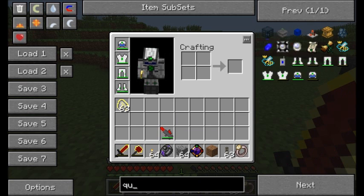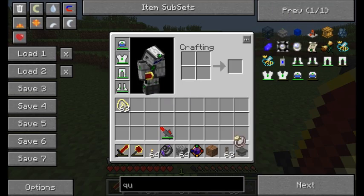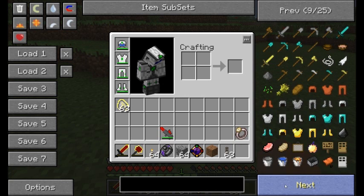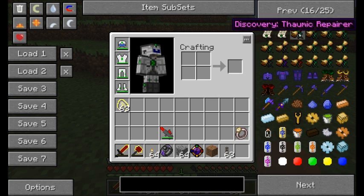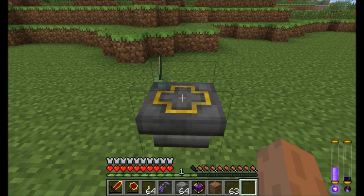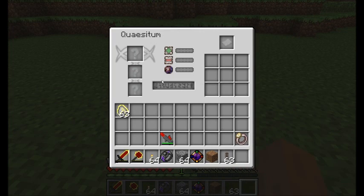The next item I want to get to is called the Quasidium - I should have practiced pronouncing that. The Q-block is basically your research tool. If you look through NEI, you'll see there are quite a lot of items available. Specifically we're looking at these things called discoveries. There are a bunch of items that are unavailable to craft initially in the game - you must discover them through research. So even if you know the recipe, you can't craft them until you complete the research. That's done with this machine called the Quasidium. In order to run this machine you're going to need some items to research and some paper.